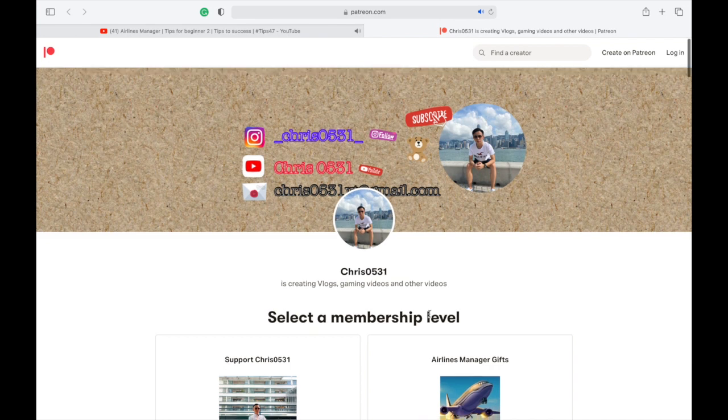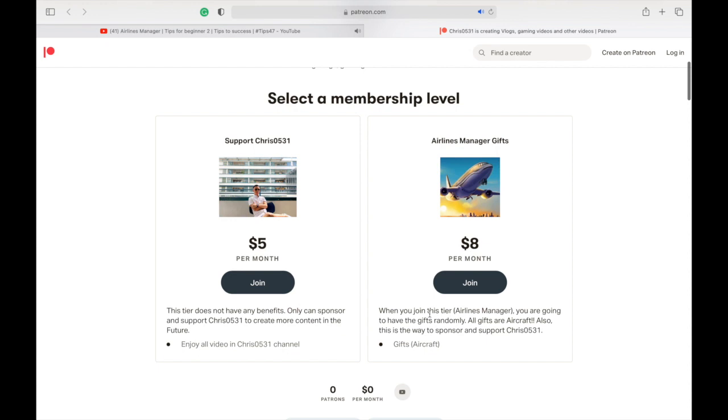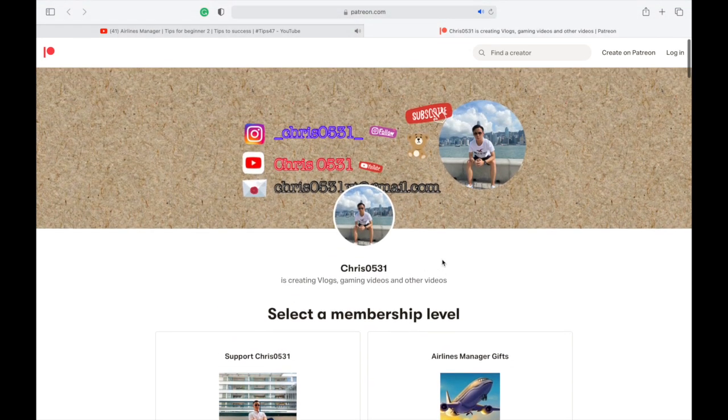For the news announcement: if you want to support or sponsor my channel, you can try subscribing to the membership program on Patreon. For the eight-dollar tier, if you are an Airlines Manager player you can get a free aircraft from me. For the five-dollar tier, you are just sponsoring my channel with no extra benefits. You can also use PayPal to sponsor me as well.